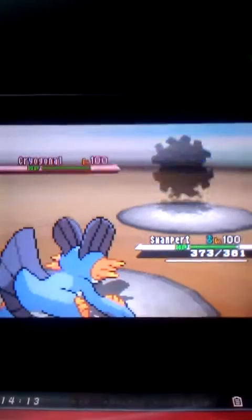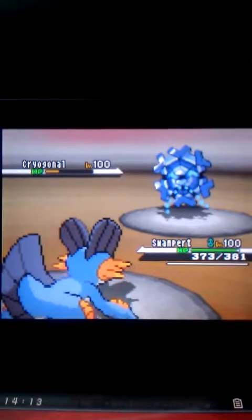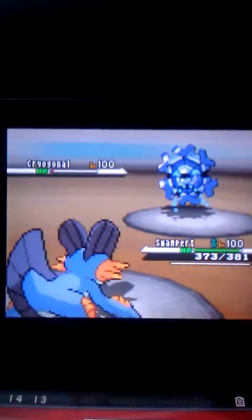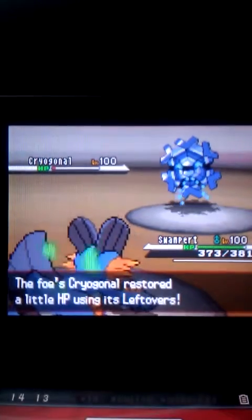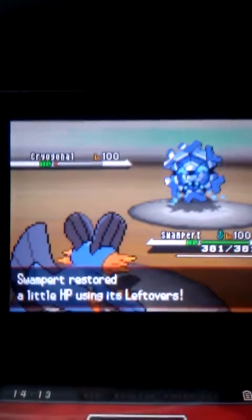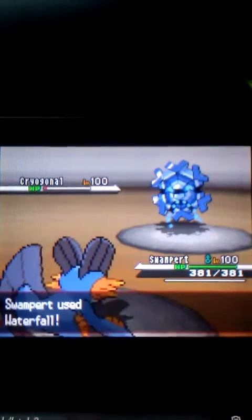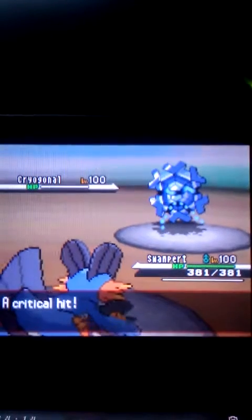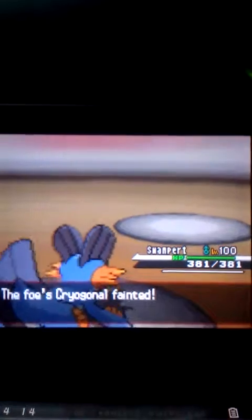So I'm going to use Waterfall, and I think this does really good damage on him. Yeah, it would have killed him if he didn't have Focus Sash — oh wait, I guess he lived with 1 HP. I thought he had Focus Sash for a second. Alright, so he's going to use Toxic once more but he misses again. So I'm going to get a free Waterfall and that's going to kill him — and then I get a crit right there. That's kind of a wasted crit.